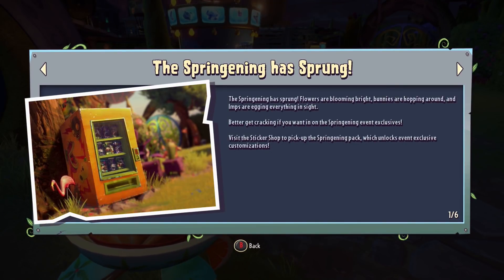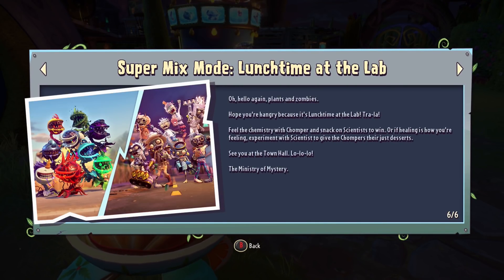We also have a community challenge called Lunchtime at the Lab. It's Chompers vs Scientists and you can play as the Unicorn Chomper in this mode. So if you want to rank up the Unicorn Chomper and try to get to max rank, this is the Super Mix mode to do it.